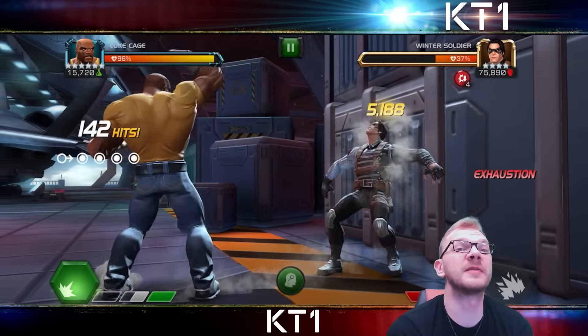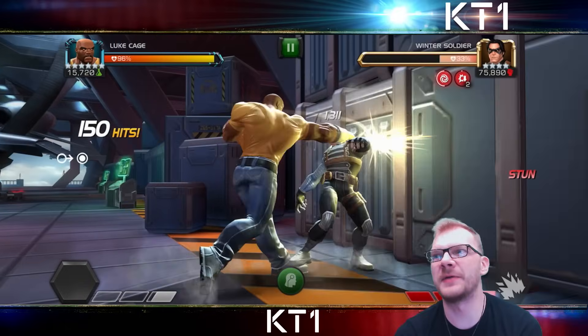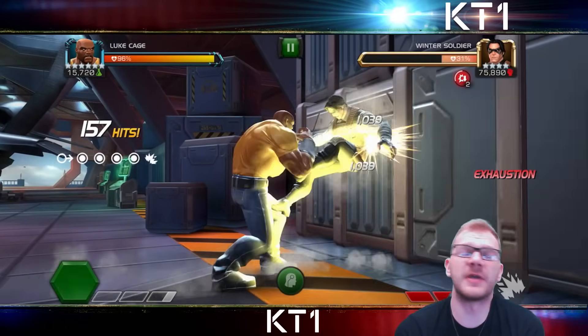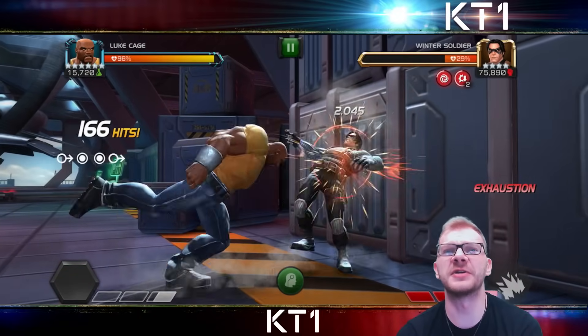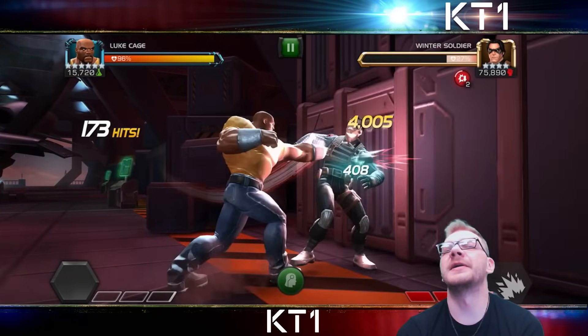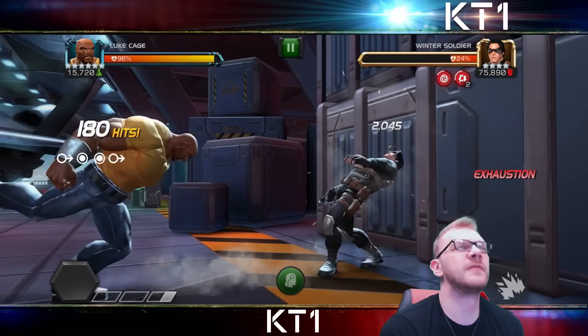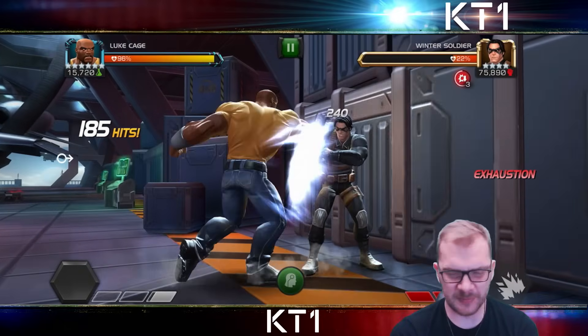It is quite evident that Kabam did not like that, because they effectively made everything about his old kit and the way we liked to use Luke Cage worse. You can no longer stun chain — you can only stun the opponent if they are already under the effect of concussion, meaning you have already dropped a level two in the fight. You can only stun like twice anyway, and they still increased the duration and cooldown of your indestructible.